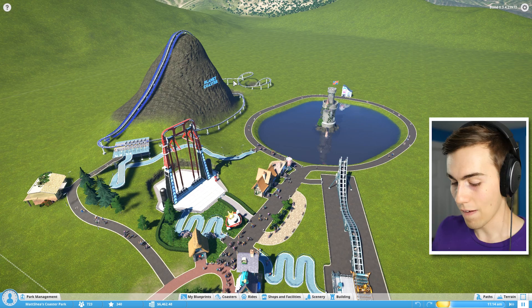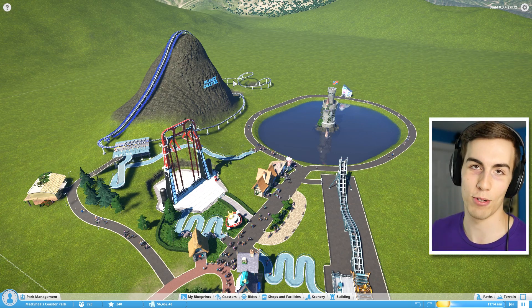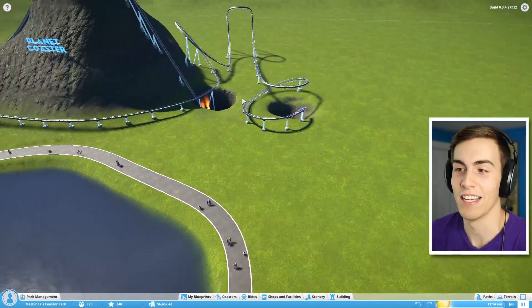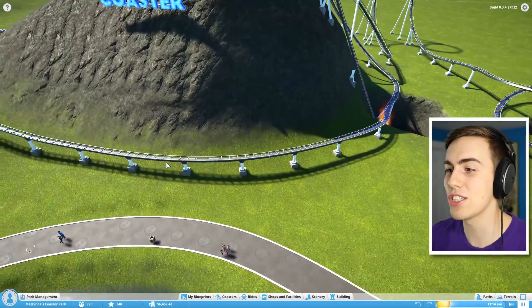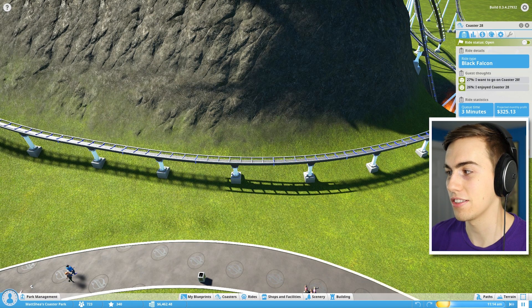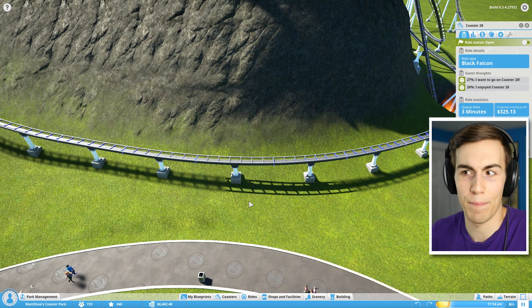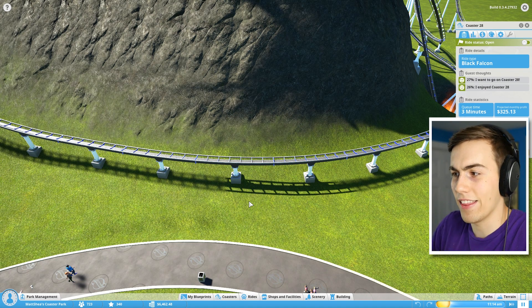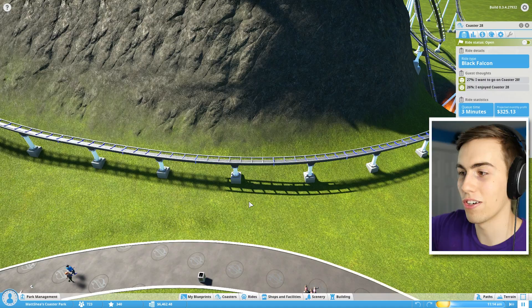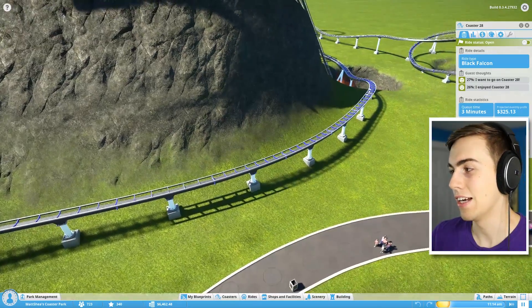First of all, I found out about auto tunnels — apparently you can make your roller coaster create auto tunnels in this game. I didn't know that! Kind of a helpful thing to know. So I'm going to try and edit this roller coaster and see how auto tunnels actually work. You just turn it on and then point your roller coaster wherever you want, and it'll deform the terrain based on where your roller coaster is going.